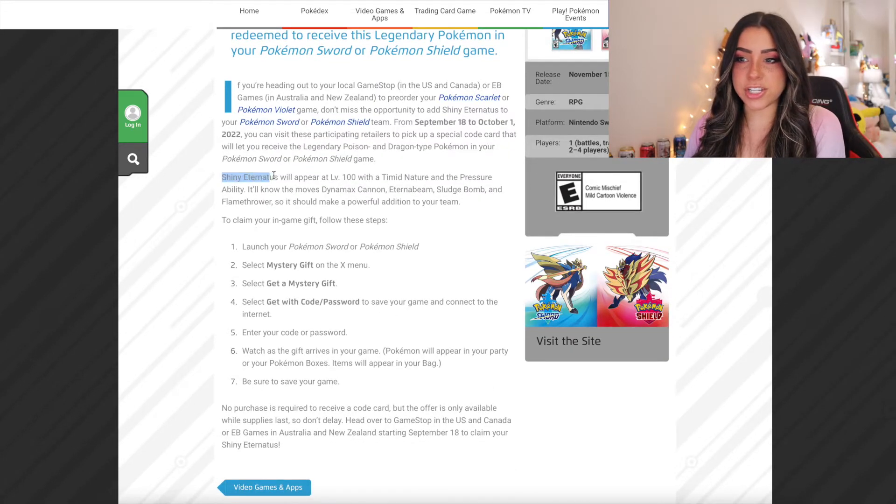We do have a little bit of info for Shiny Eternatus' stats. It's going to be level 100, it's going to have a Timid nature, and its ability is going to be Pressure. And it's going to know the moves Dynamax Cannon, Eternabeam, Sludge Bomb, and Flamethrower. So it's definitely going to be a good addition if you do put it on your team.